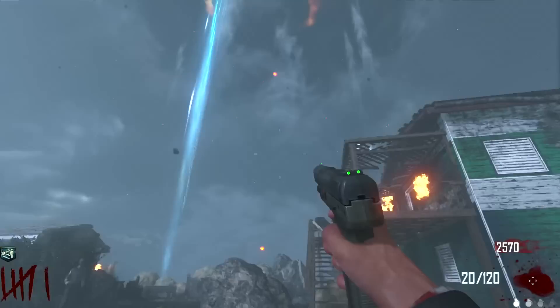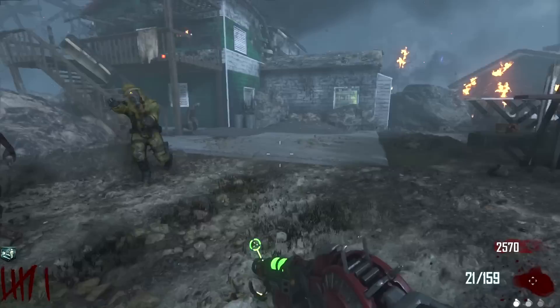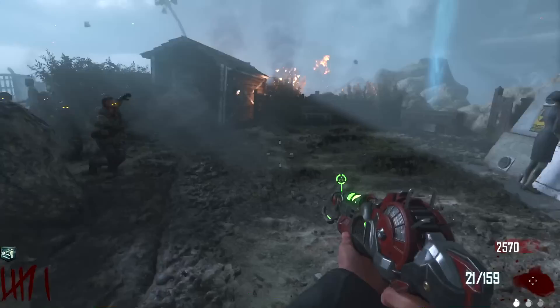We got Dead Shot Daiquiri - are you serious? Of all the perks we could get. Well, it's fine - we can surely survive long enough to get Jug and Pack-a-Punch. Dead Shot's on this map though - I don't think that's on the original Nuketown, so just a little added thing.